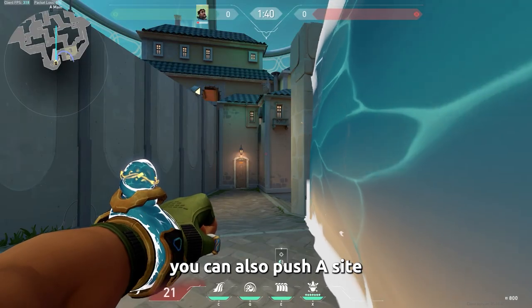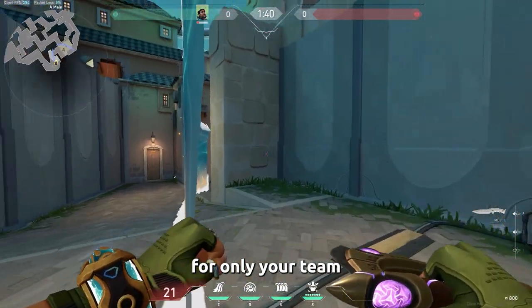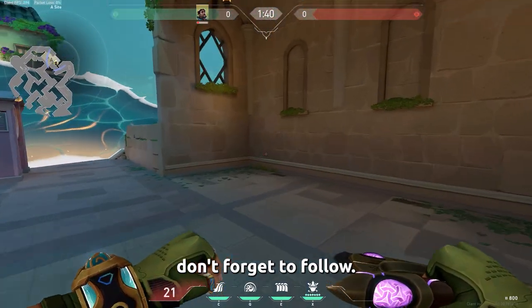And last, you can also push A side while staying a little closer to the wall, making just enough room for only you and your team to go through. For more Harbour tips, don't forget to follow.